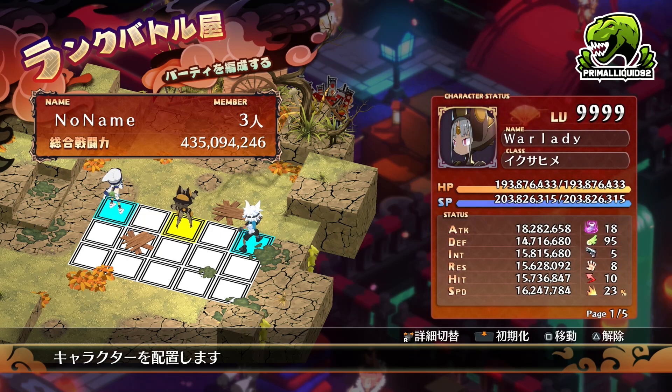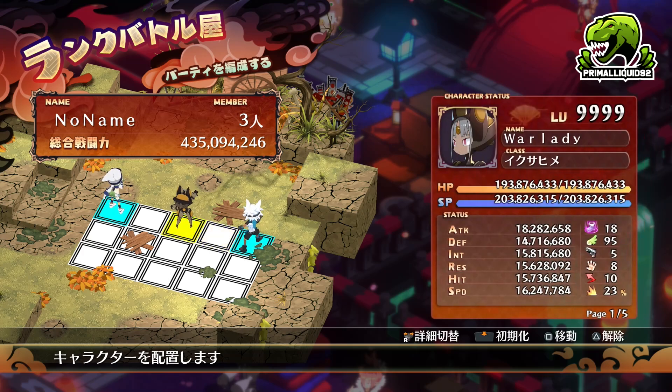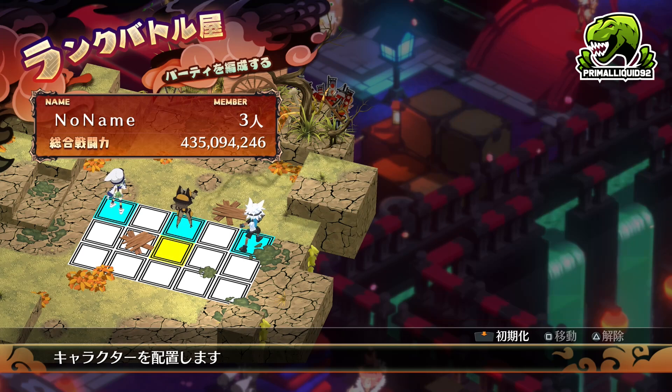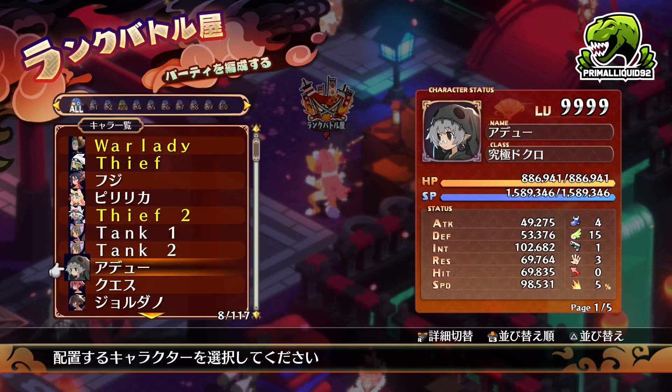Essentially, what this comes down to is you are going to create a demonic intelligence — either one for all of your characters, or you can create them more specialized and individual. Because the game's in Japanese and I don't speak Japanese, I'm sort of just leaving these blank and default for now. I'm going to do a deep dive once the English version is released. Other than giving each character individual demonic intelligences, you can also assign roles.